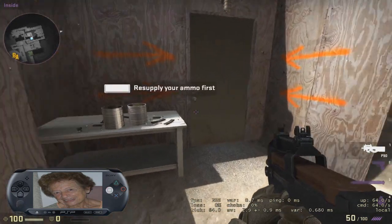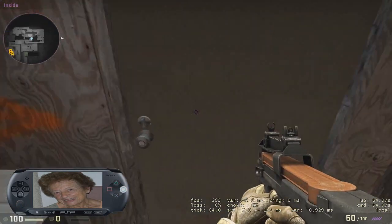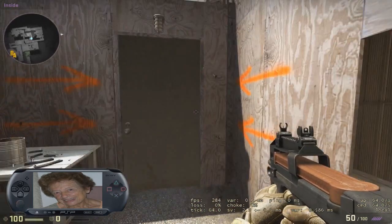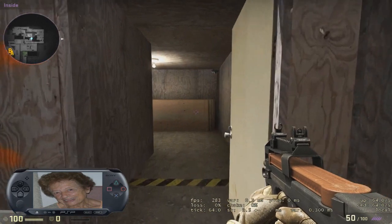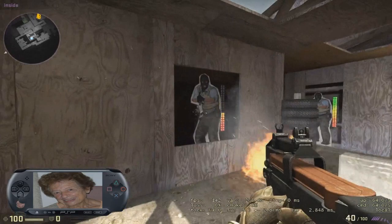When you're ready, enter the test area and let's see how quickly you can move through the course. Remember your training — short, controlled bursts. You need to clear each area before you continue.